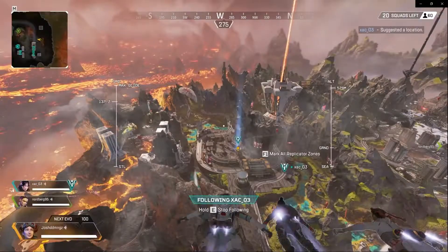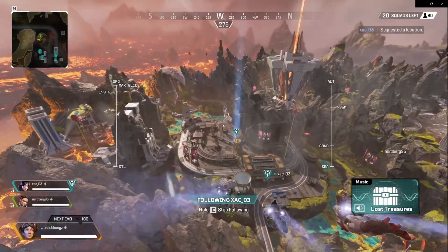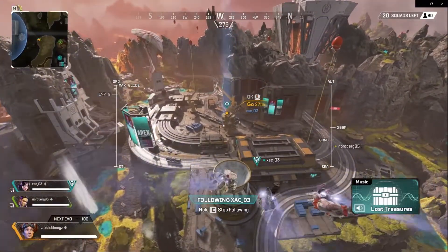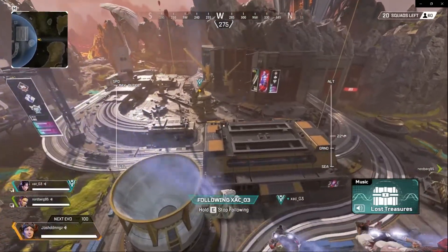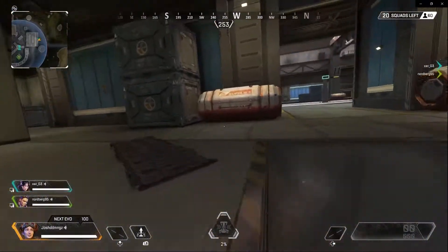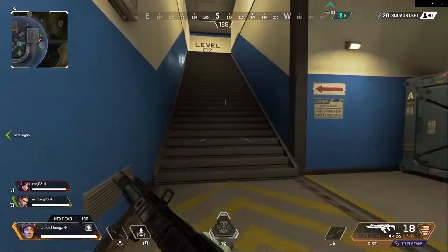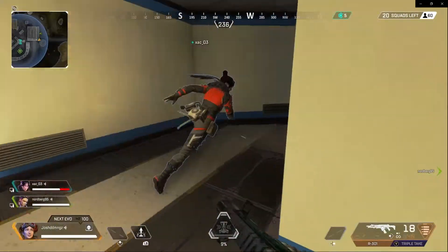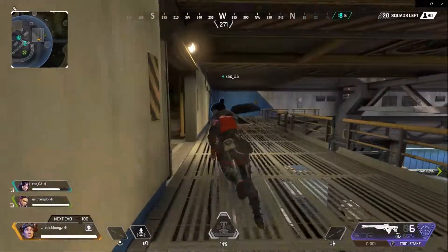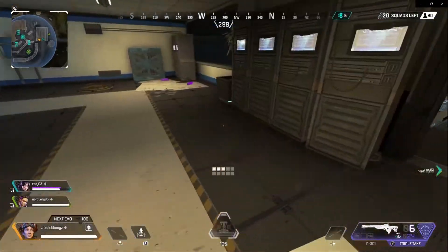Now we're getting to full gameplay of a good scenario for Horizon. I gave you some cuts before from about two or three different games — this one is a full game. Quick tip: make sure you guys have a long-range weapon and a mid-range weapon like an R301 and Triple Take. These two guns will take you far, and I'm lucky enough to have those two from the start. Be very quick in terms of getting all the items you need.